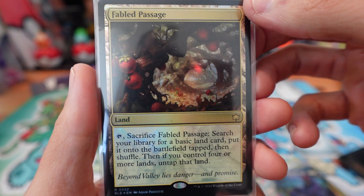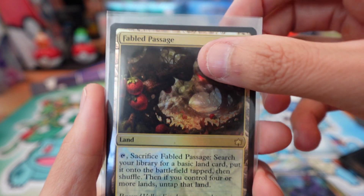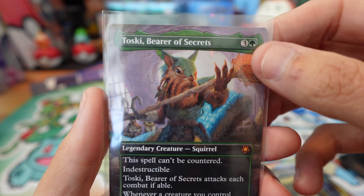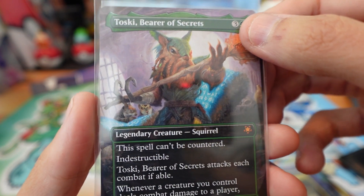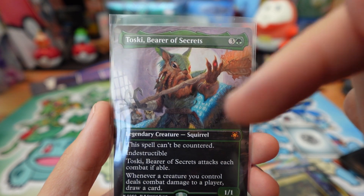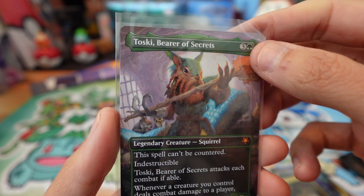Fabled Passage — yeah, it's a rare, but it was pretty valuable. Toski — oh man, when I pulled this I was super amped up. This was from a Playbooster, sleeved, from Best Buy. I remember.